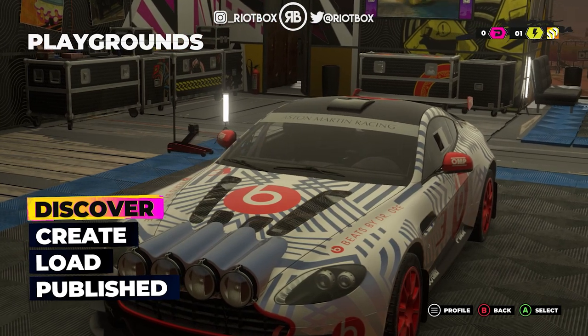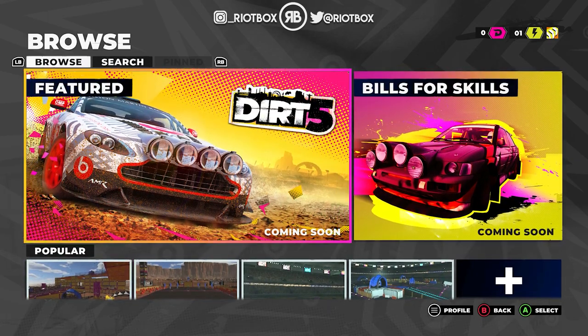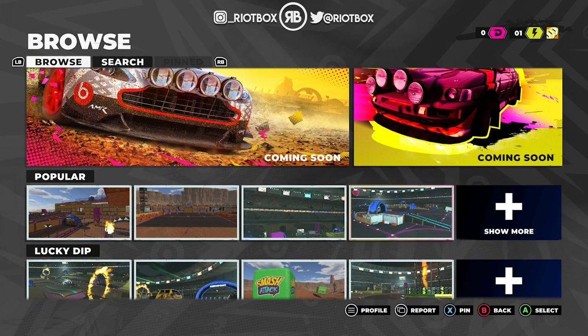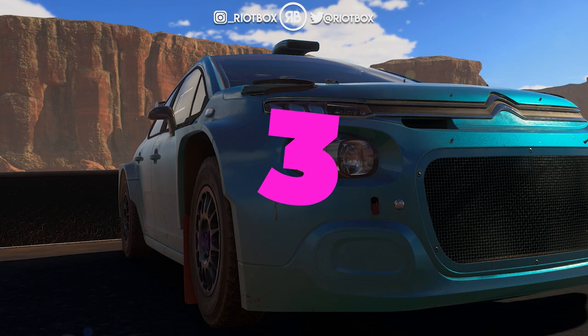In this build we only have the Playground mode. You can either create, load, or discover. I'm going to go on Discover and try to play some for the first time. There are a few 'coming soon' - this is just the preview build so I don't know whether these are ones already in the game or whether people with the preview build have made these. We're going to play the most popular one, called Speed Helix, created by Dan Oppenheim. There are two locations: Arizona or Cape Town. This one's based in the desert in Arizona.